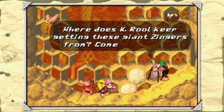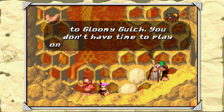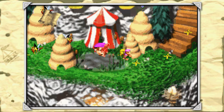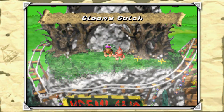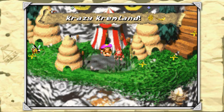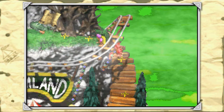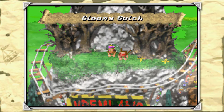Where does K. Rool keep getting those giant zingers from? Come on, let's go to Gloomy Gulch — you don't have time to play in the shooting gallery now. And with that we have completed Crazy Krim Land! We're moving on to the spookiest world in the game, that being Gloomy Gulch, and we fully completed that world as well.